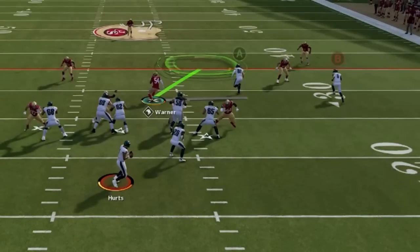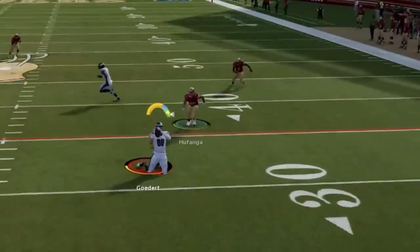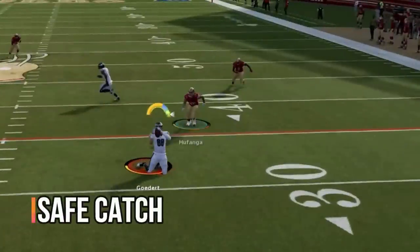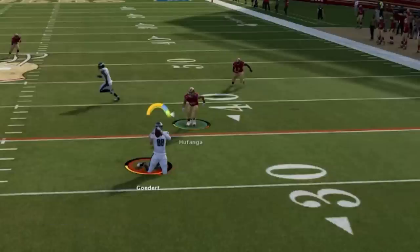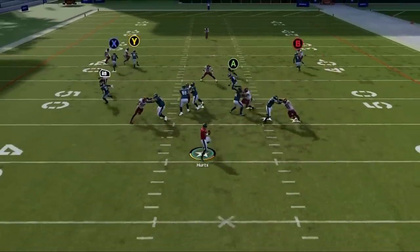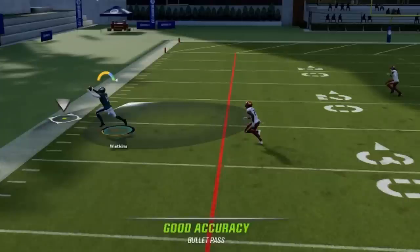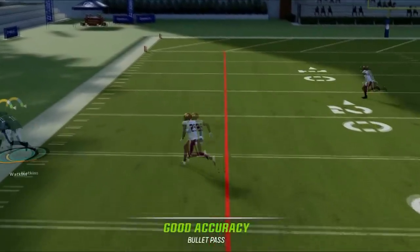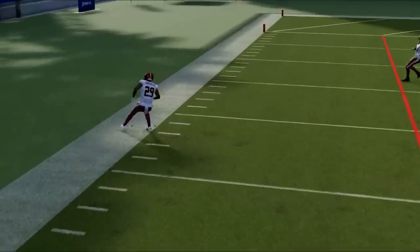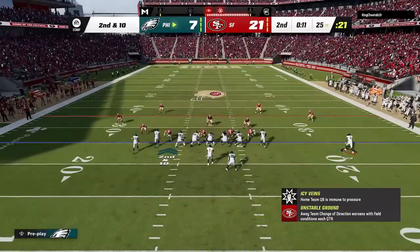The third catch type is the safe catch. If the receiver is running over the middle of the field or anywhere a defender might try to separate them from the ball, using the safe catch function will trigger an animation where they shield the ball and drop to the ground immediately to protect it and avoid contact. If you're trying to make a tight throw to the sideline or back of the end zone, tap the A or X button on Xbox or PlayStation so the receiver will do everything they can to catch the ball and get both feet down. All three catch functions are important and one should be used on just about every single play.